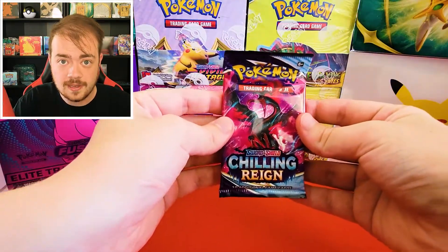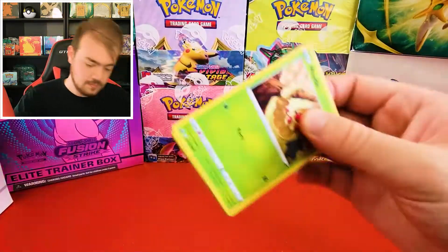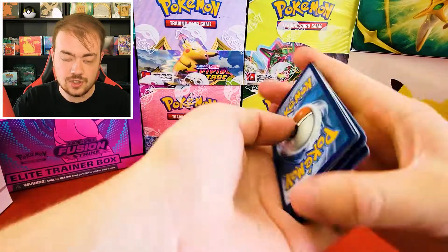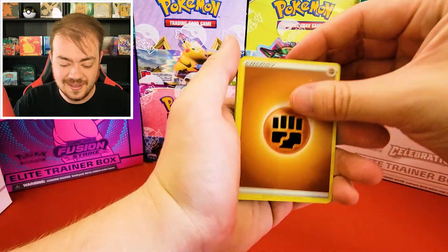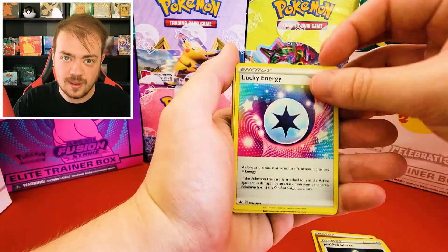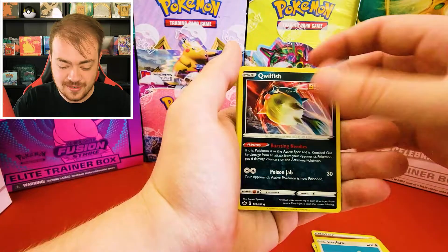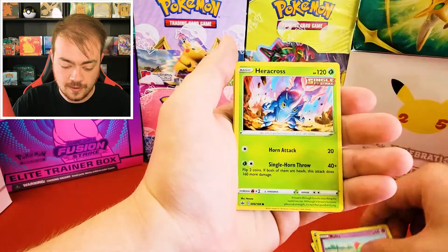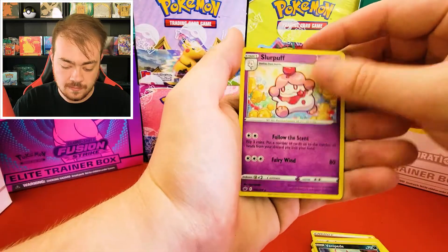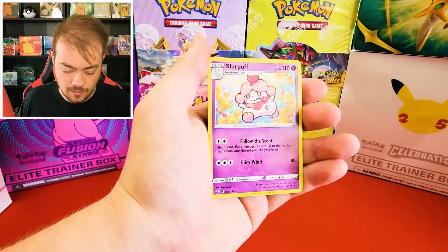Next we're going to open up our one pack of Chilling Rain. The last few times I've opened up Chilling Rain, we've actually had some decent luck. I was telling somebody a while ago — maybe together as a horde mob, we've opened up all the bad packs, and now we're actually getting good hits from what's left over from the print run. Cards: Paras, Venipede, and Slurpuff — Slurpuff is our rare, non-holo.